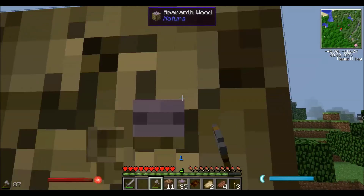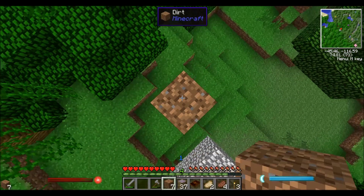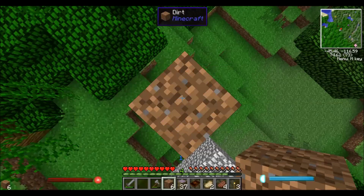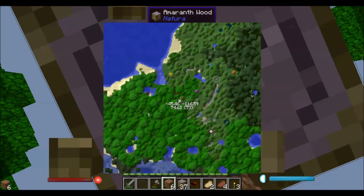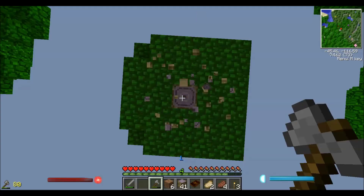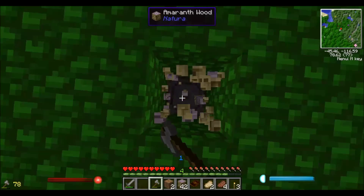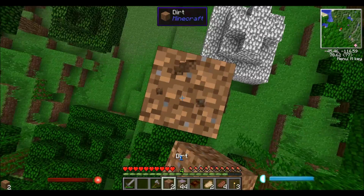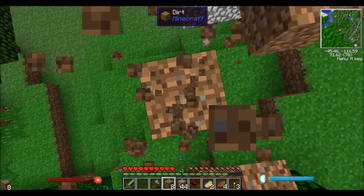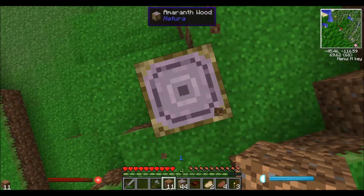Then we can start our base. I don't know where we're gonna start it though. I don't want that... okay, I want that. Let's go towards that ring of light over there. There's a little ring of things - it's actually on my mini map too. Let's go check that out and see if there's any good loot in it. Am I on peaceful? No, I'm on easy - good.